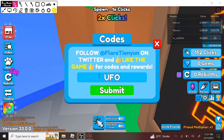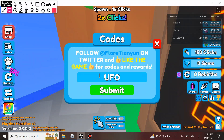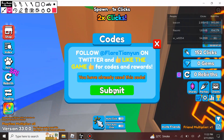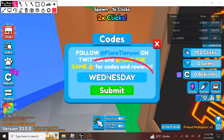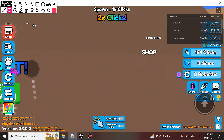The first code is UFO — enter this guys. Already redeemed. Next code: devices — D-E-V-I-C-E-S — submit. Already redeemed. Next code: wednesday — submit. Already redeemed.